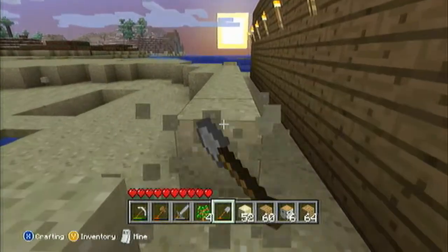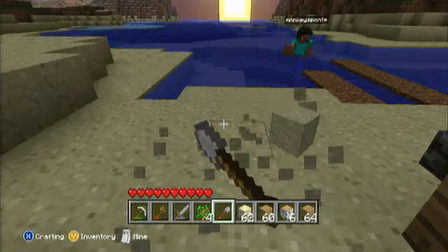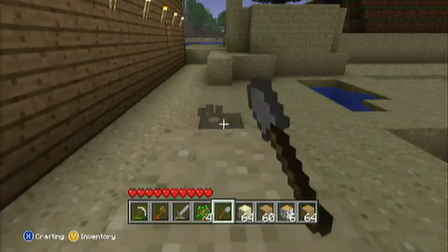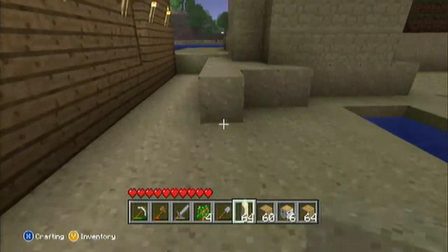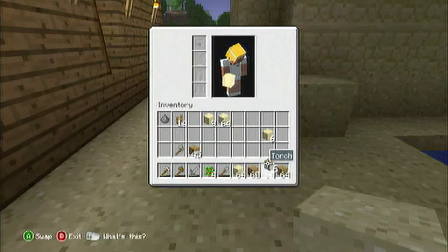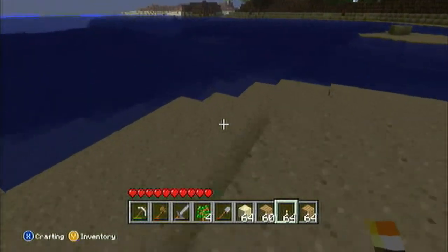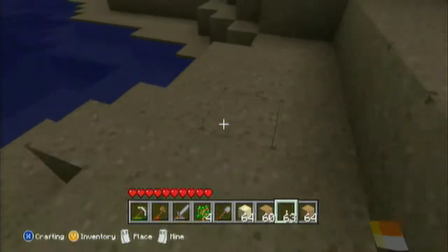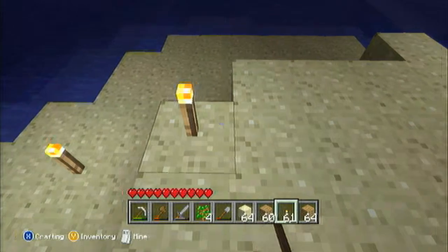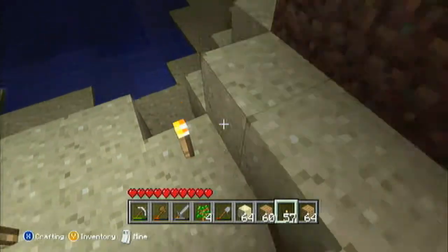We need to put torches around our house so nothing spawns around us. Do you have torches? No. I'll start out with a small farm for now. How close should these torches be together? You can put them one on every other block — like how I had it on the outside. So we got a simple farm going on here.